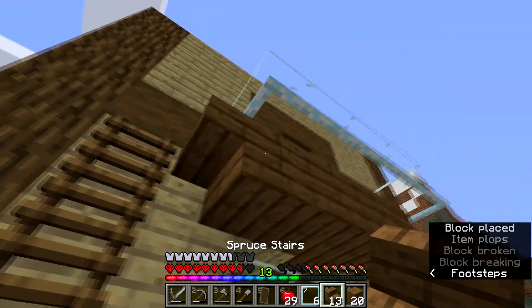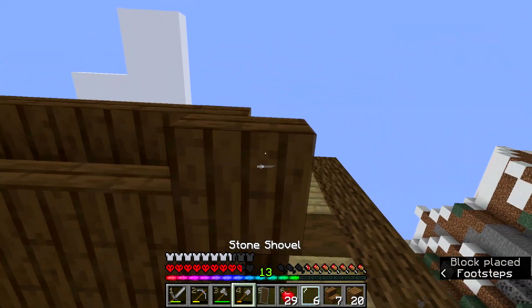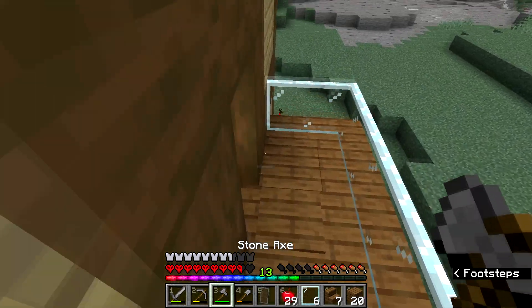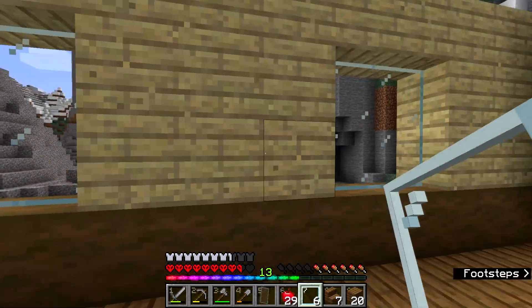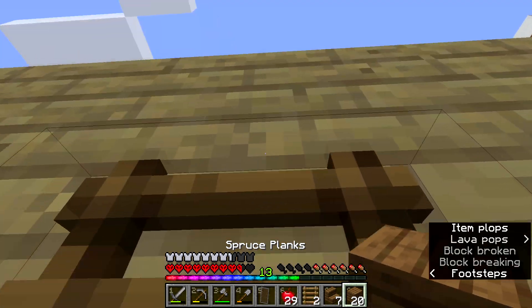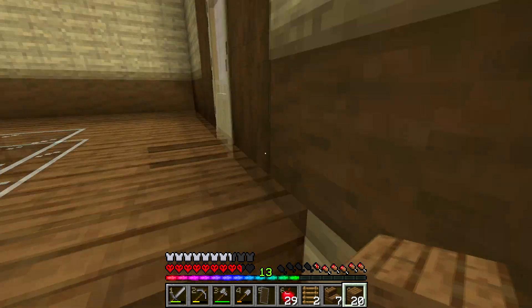Perfect. I think this looks really nice — comment your guys's opinions down in the comment section below, tell me if I can change this in any way. Now let's make the ladder up to the roof. I think here would be a perfect area. So the roof and the ceiling can be over here. I'm definitely gonna need spruce, so I'll just catch you guys in a bit and get some more spruce wood.